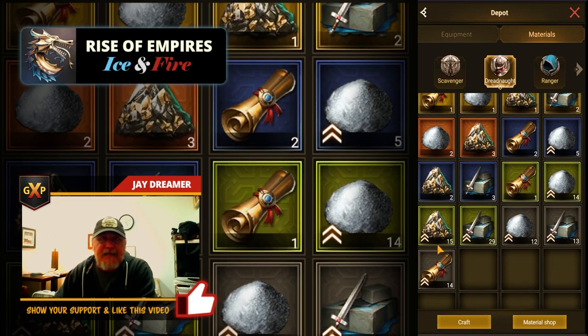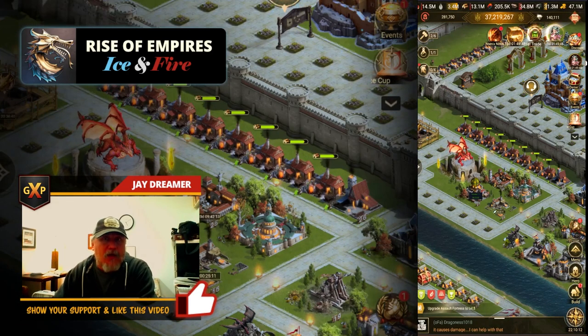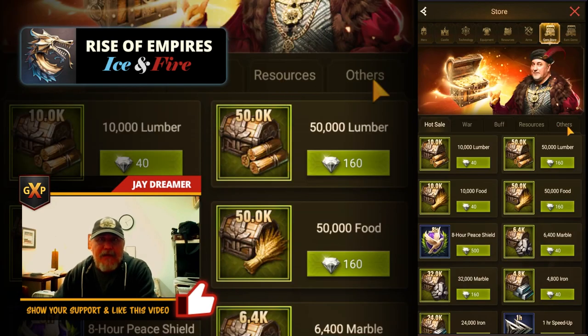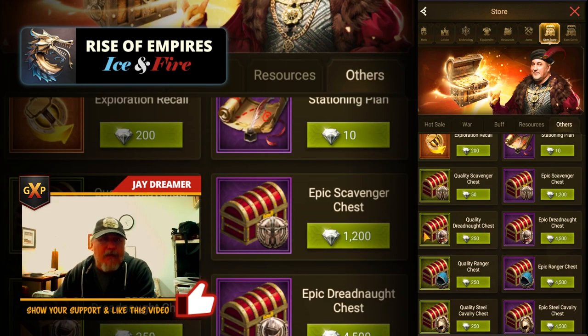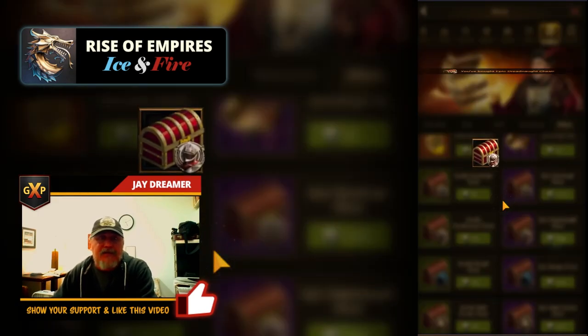I am trying to get as many of these gold secret order scrolls as I can possibly get. This is where gambling comes in. I can either gamble with what I have here or go get a little bit more common material from the gem store under others. There's the quality dreadnought chest versus the epic, which obtains one to three dreadnought materials per chest.